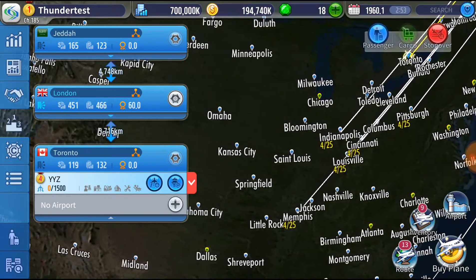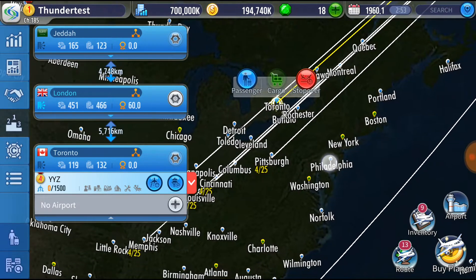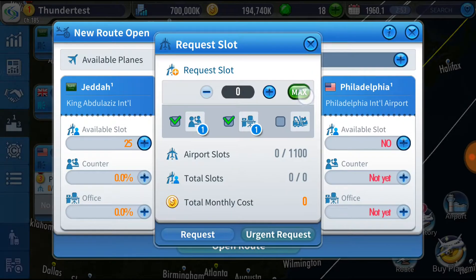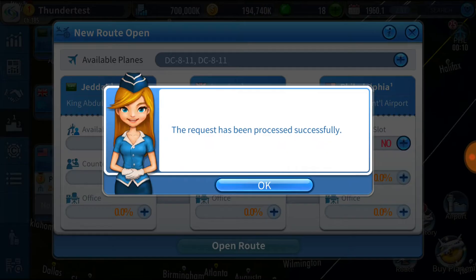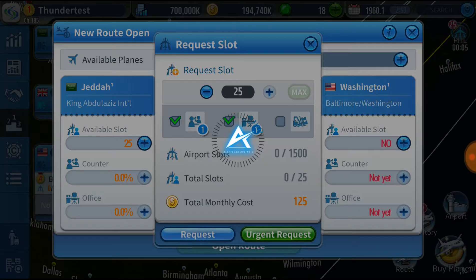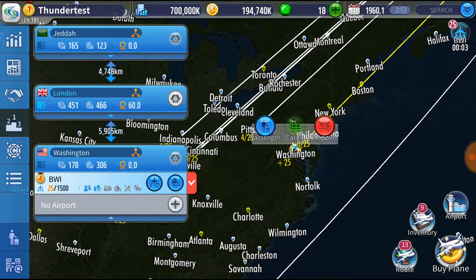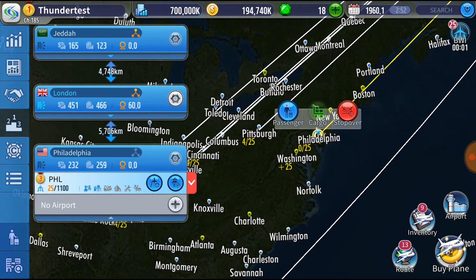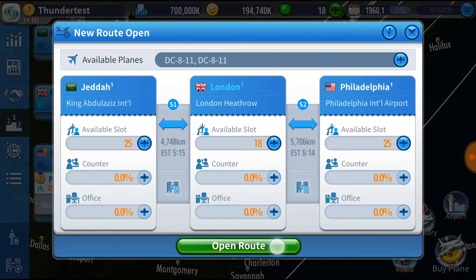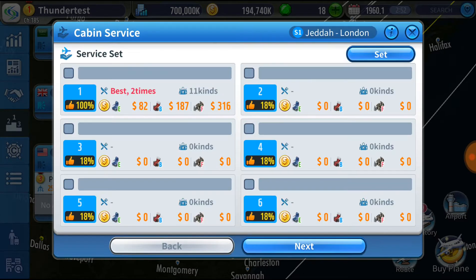One thing I'm trying to decide on is whether it's worth connecting to some of the smaller cities, like Philly. I think I should do it - I'm going to use Philadelphia and Washington. Even though these are routes which might get competition, I don't think people will prioritize them. They would rather go to Charlotte, Atlanta, Chicago, New York, or Boston. That's what I would do at least, so hopefully these don't get overlapped too quickly.